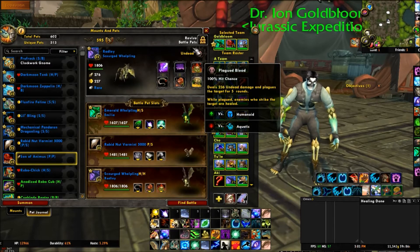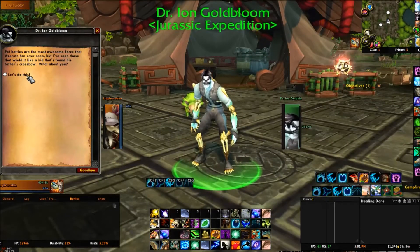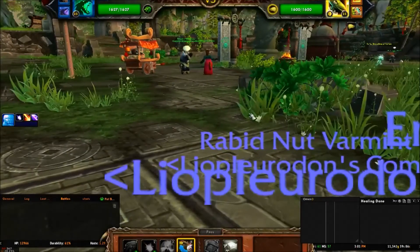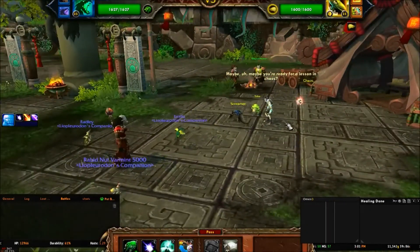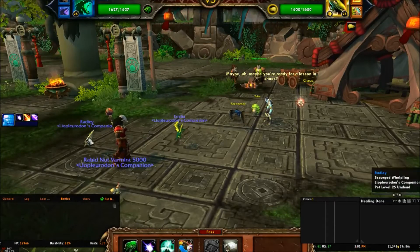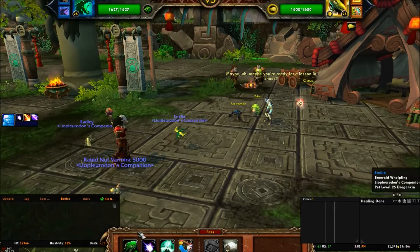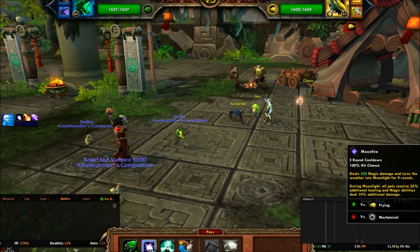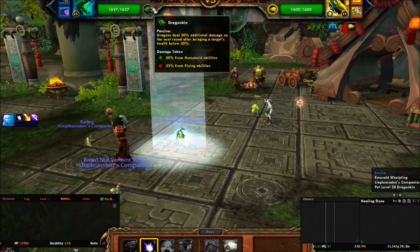The breed shouldn't matter much, but we want that non-dragon with dragon abilities thing. The slower breed is better because you get to hit twice with Tail Sweep, but it doesn't really matter. First up we have Screamer — he has flying attacks and is a flying pet, so that's why we have the dragon with the magic attacks.